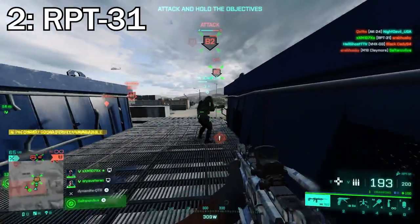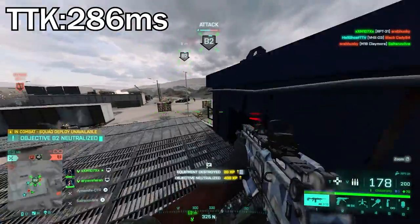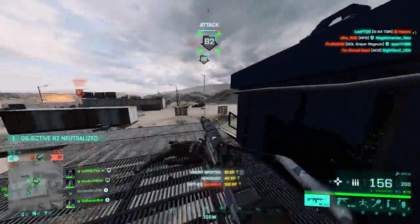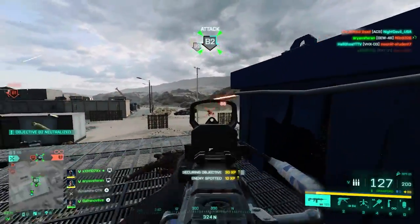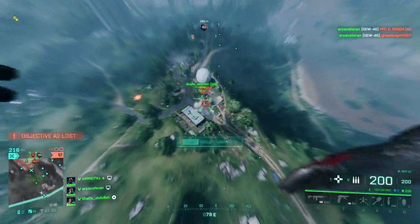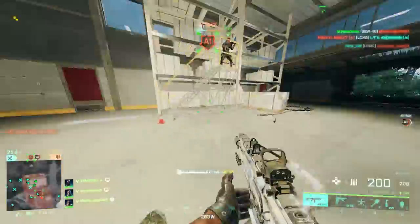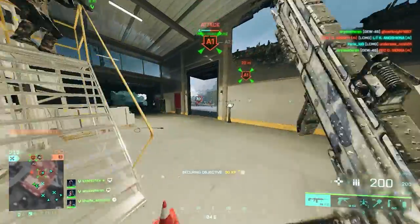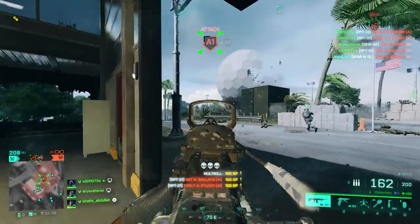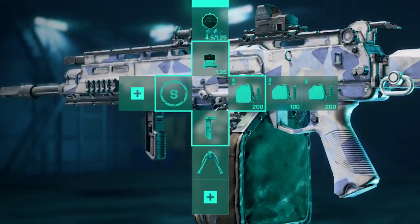At number two we've got the RPT 31. The recoil in my opinion is all over the place, but once you get used to it you'll be unstoppable. The TTK is 286 milliseconds, just slightly faster than the PKP, but it has more attachments and I believe it's a better overall weapon — though it's more of a close-range LMG, so keep that in mind. For the setup: shortened barrel for the fastest TTK, LWG grip under barrel, bipods for long range and suppressive fire. For ammo, High Power gives the fastest TTK — High Power Extended, then High Power, then Standard Issue.